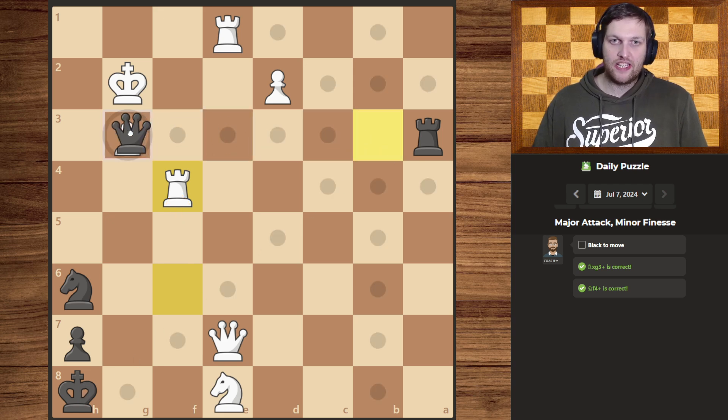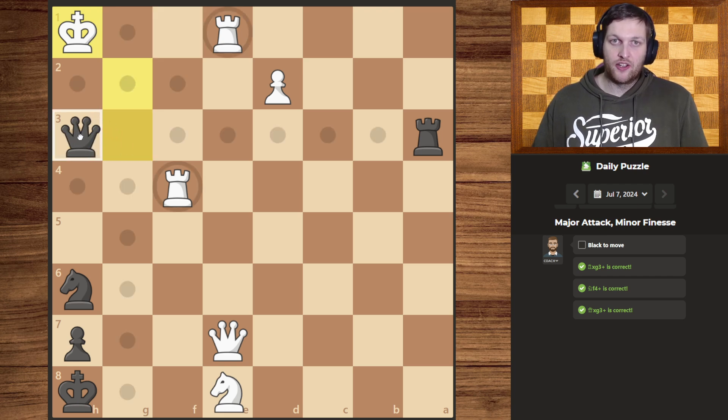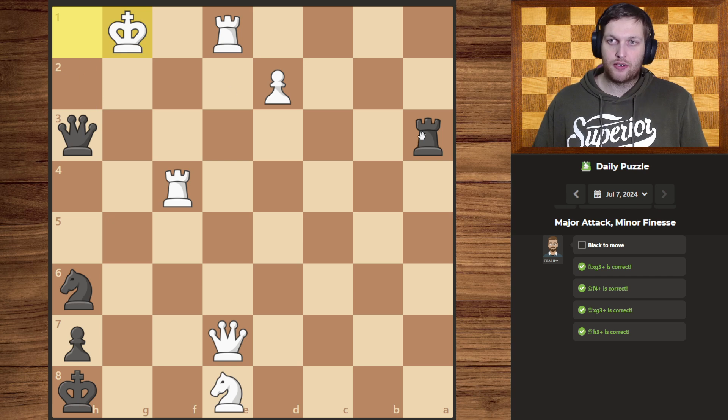Now we can deliver a check forcing the king to move. They could move back in the corner, but then we would have a plethora of checks which would eventually win us material. But now we simply slide the queen over for another check, forcing the king to move over.